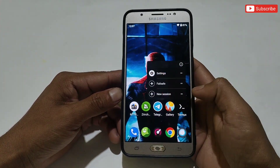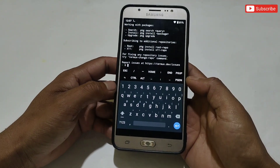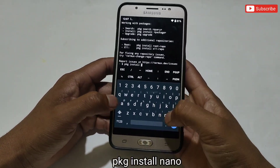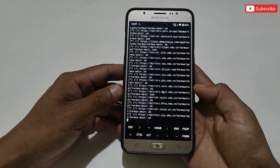Now open the Termux app. Here we need to install some files to run the script files, which is necessary to flash in Termux app, otherwise the script will not work. Our first command is 'pkg install nano'. After entering the command, hit the enter button. The nano program is installing — it may take a few seconds, so please wait for it to complete.